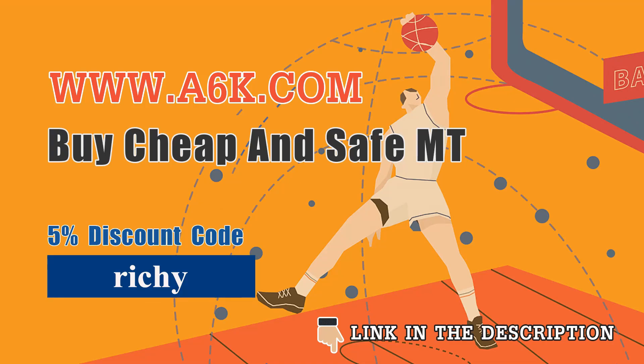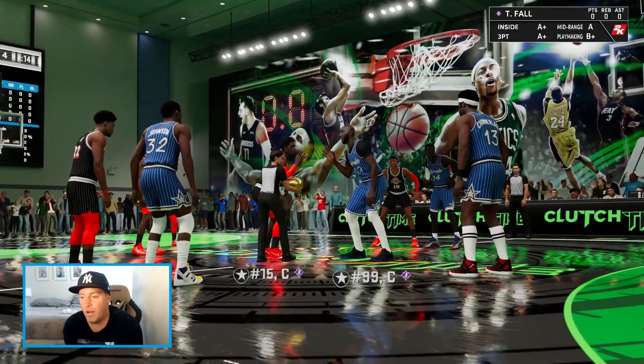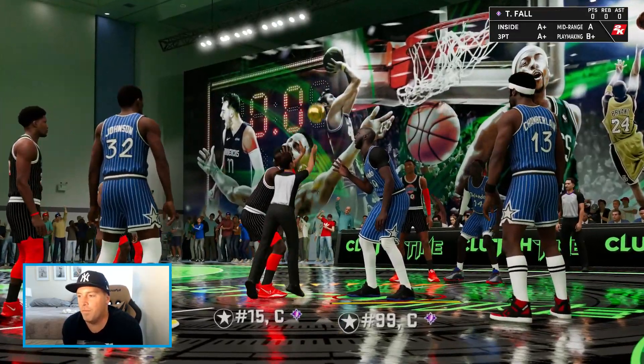Hey guys, need cheap MT? Check out a6k.com — they're safe, they're reliable, and with my code Richie at checkout you can get five percent off. Go get the cards you really want. Here we go — we got young Shaq at point guard and I'm just not done ruining people's days with him, so let's ruin one more.